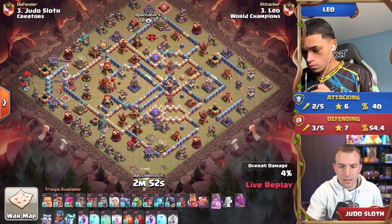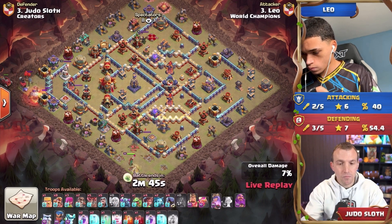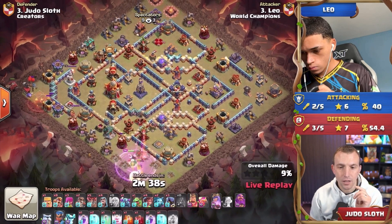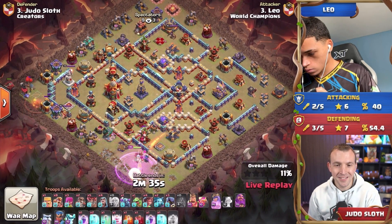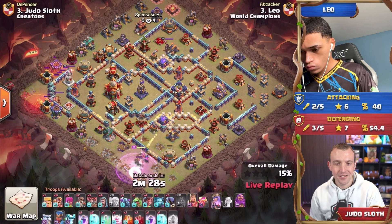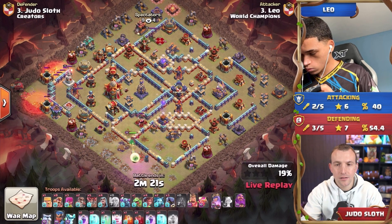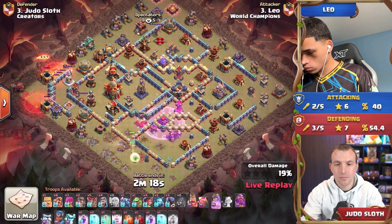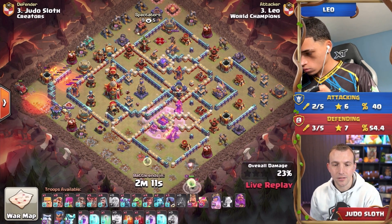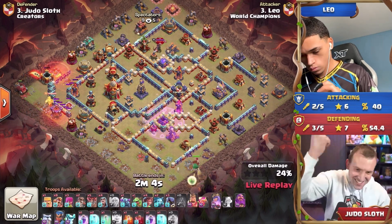Leo also has one recall spell. That queen is going to look to take out the multi-archer tower, which fires three shots — splitting between targets if two or three are in range, or all three shots going to one target if it's alone. It's going to completely change how you defend your bases. The ricochet cannon is getting closer. There goes the recall spell — the scattershot hits one healer, and the angle is off, so he's going to lose it.